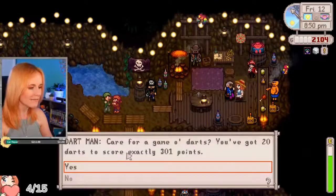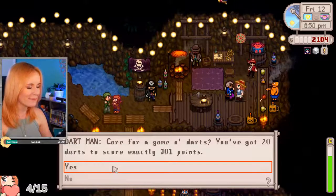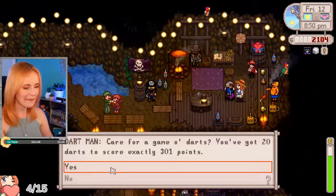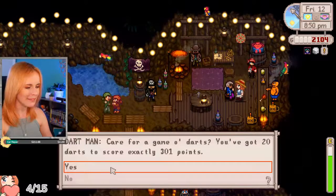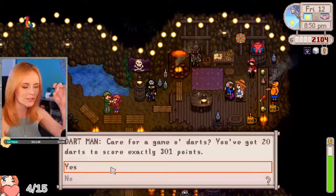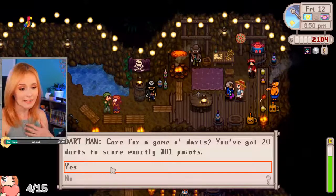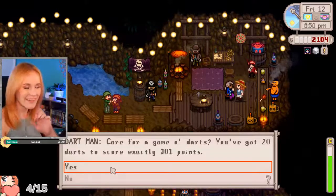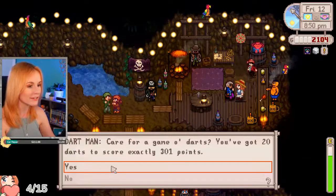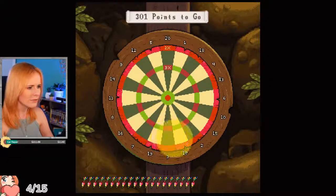This guy's name is Dartman. Care for a game of darts? You've got 20 darts to score exactly 301 points. I've never played darts in Stardew before, but I know there's a very specific way to play darts — where you want to aim at certain parts to get a certain amount of points. Playing darts IRL, I'm just lucky if I get it on the board at all. Sure, 301 points to go.